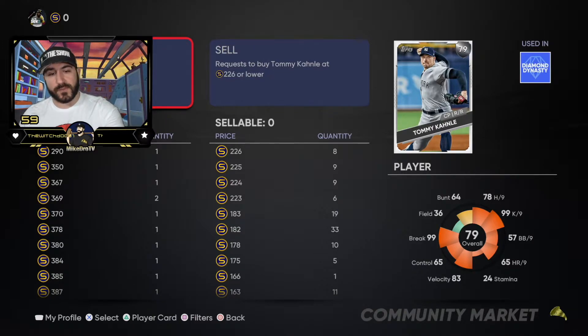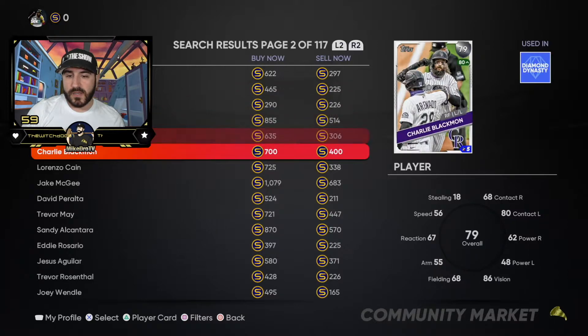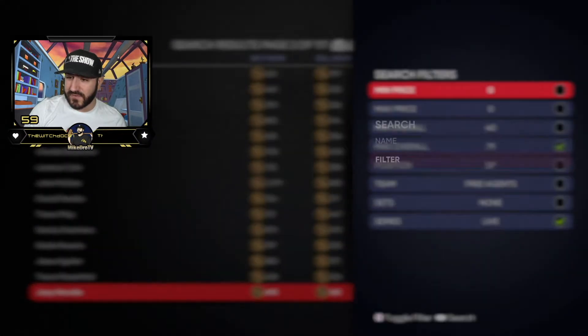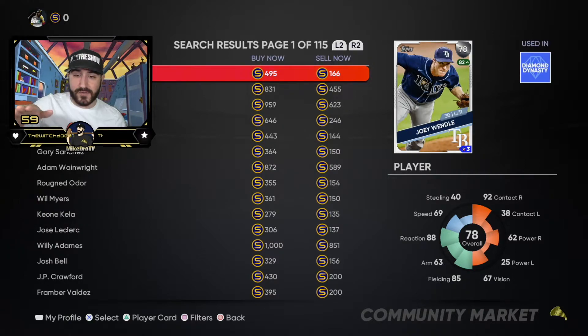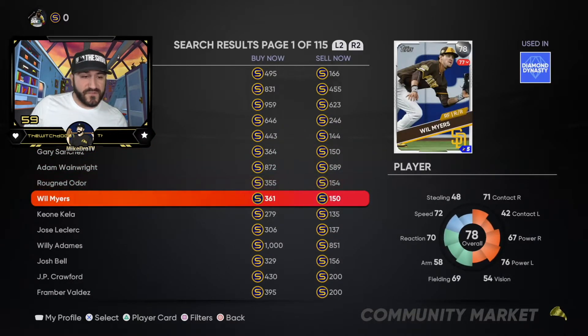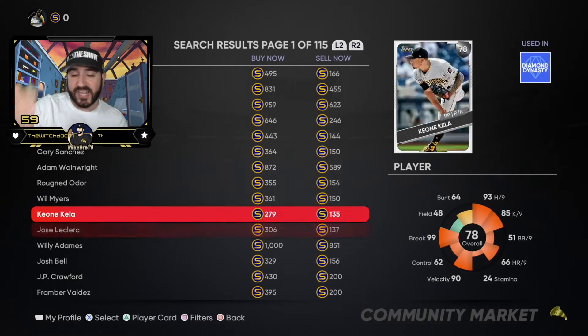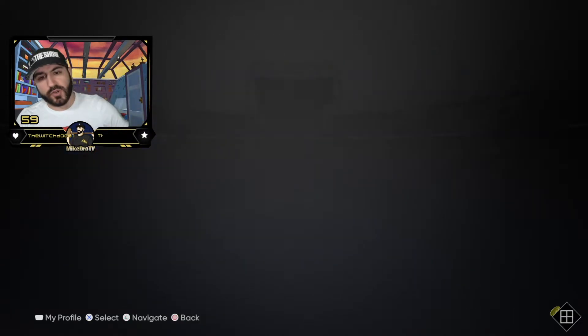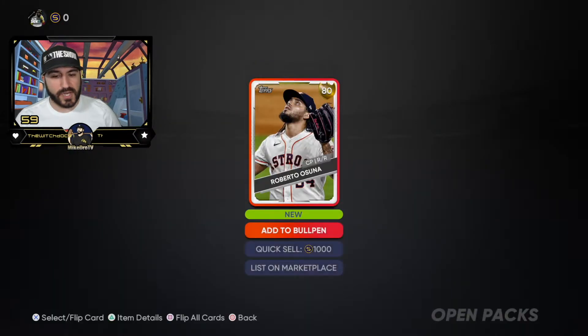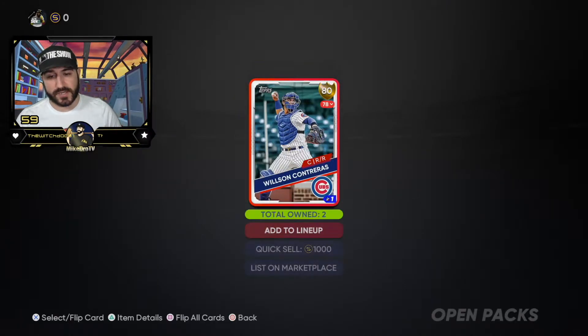Canely fluctuated a bit — there are only a couple orders separating 226 and 183, so I'd put orders in around 183–223; they always fill after a while. Then you have 78 silvers: 166 is very cheap, Mark Canha at 144 — get in on that. Gary at 150, Ruge at 154, Will Myers at 150, free agents at 135–137. Get on the stub method right now — you can literally make stubs while watching this video. Go do your exchanges and I'll open packs in the meantime.